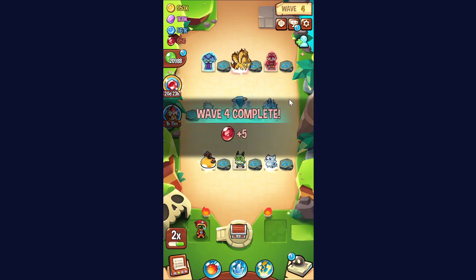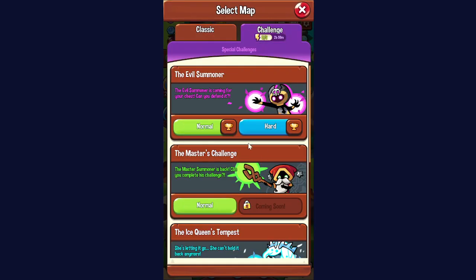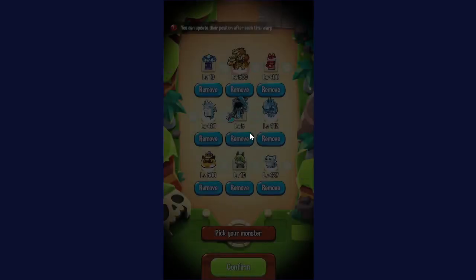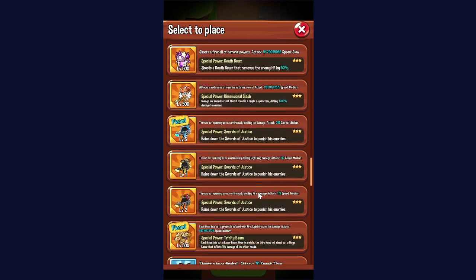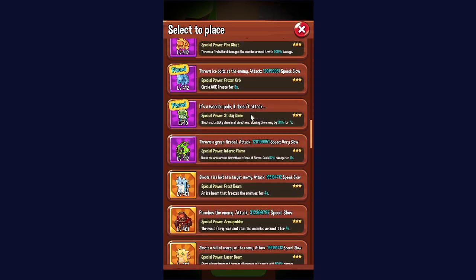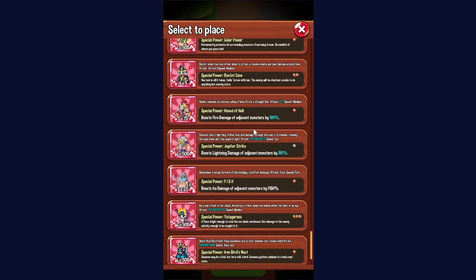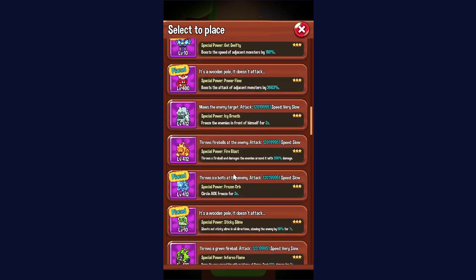I did try out another setup with Sluggy up front — Sluggy instead of Frostbite — and moved some of the other units around. That setup was able to get to about wave 15. The most important part of this setup is really just having Kevin at a high level. If enemies are able to slip past the second row, you're pretty much dead anyway. Even if they get to the very end of the second row, it's not going to be ideal and you're probably going to lose the challenge.